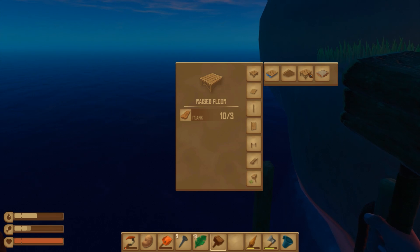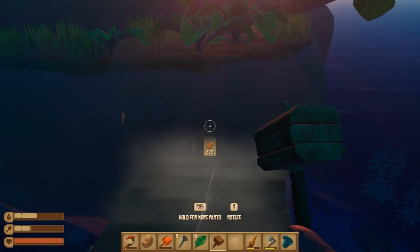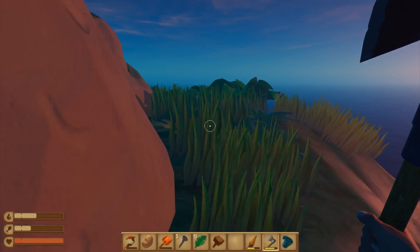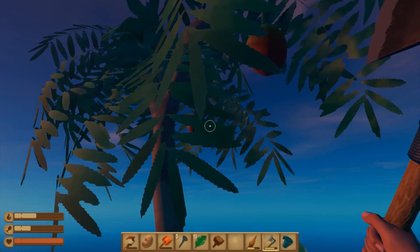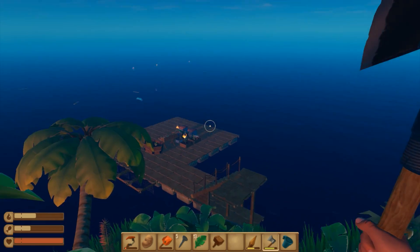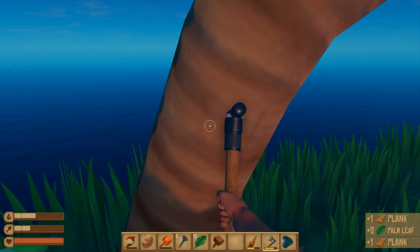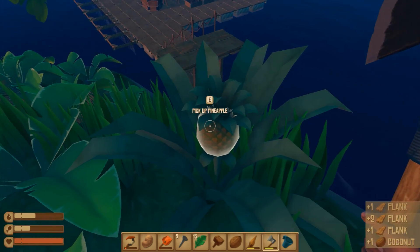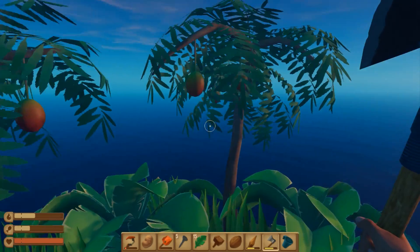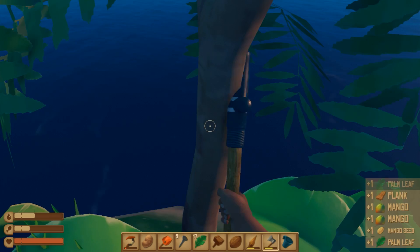We have raised floor and we have a wooden floor — okay sweet, now we're talking! What is that thing — looks like a mango or something, maybe we need to chop it. The bird is stealing! Let's chop this palm — while we're here we're also going to look around the island a bit. Pineapple, yes, we get seeds — this is a huge step up! I'm going to chop this — we get a mango, and seeds! Mango seed, nice.